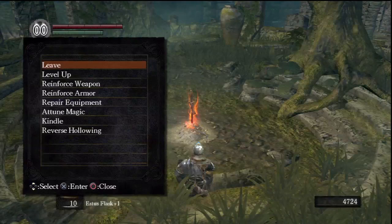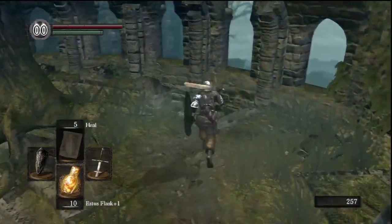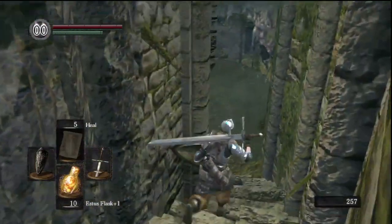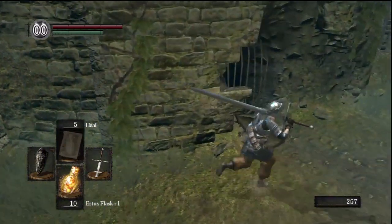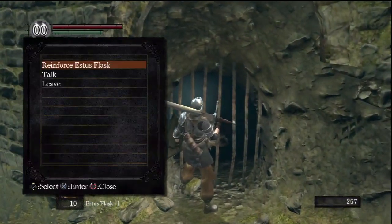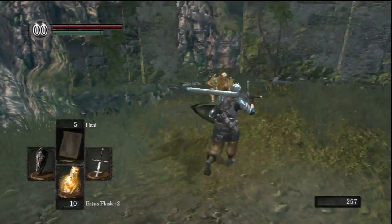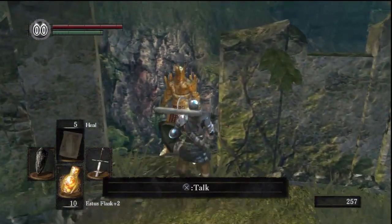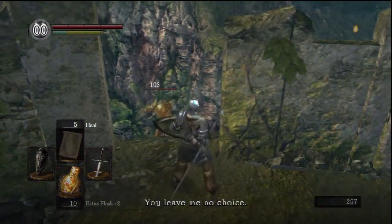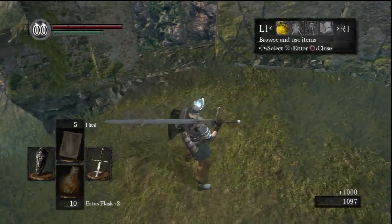From here I'm going to work on getting my faith up to 25, and then once I get there I can start putting points mostly into endurance. There's Lautrec sitting there — I'll upgrade first, and then go up to him. You can either just attack him or try to kick him, and he'll fall off like that. Reload the game and we'll get our treasure.